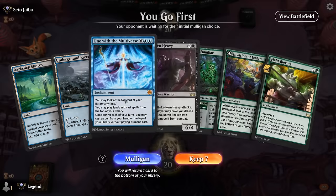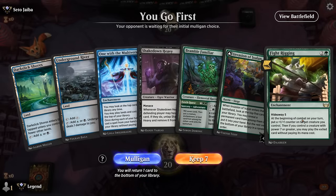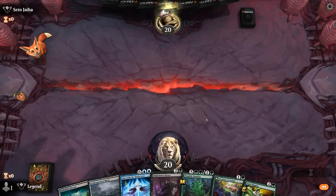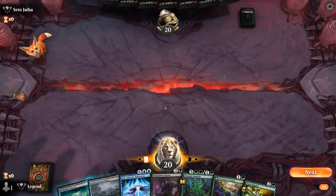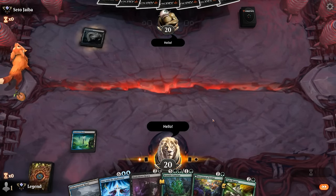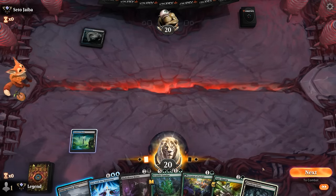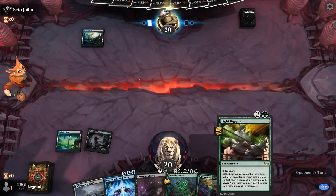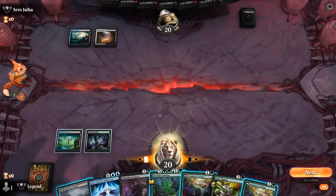We're on the play with a keeper — just needs a green source to cast Fight Rigging. Might be a little awkward if we don't find it soon; we've got essentially two draw steps. There's not a lot of other exciting draws, though Ancient One could be another enabler. Without the green mana there's no Fight Rigging. There are a few early removal spells we could draw into. And there we go — we've got our green source.